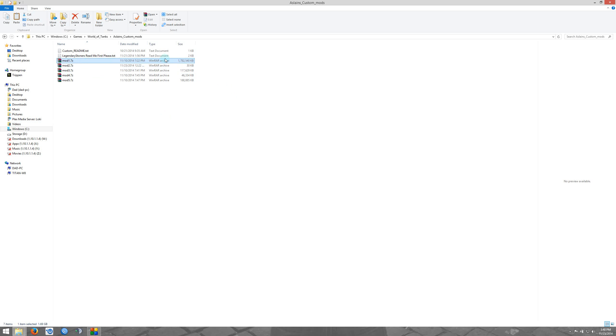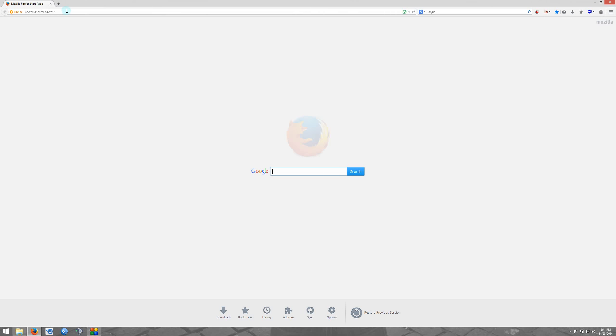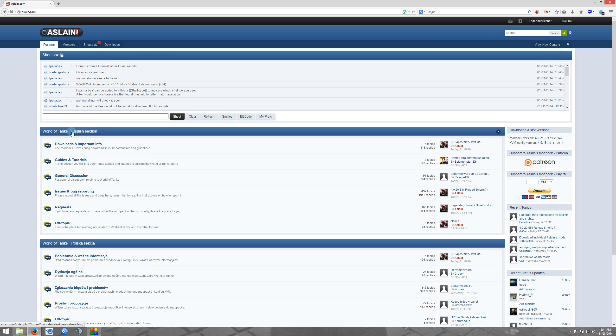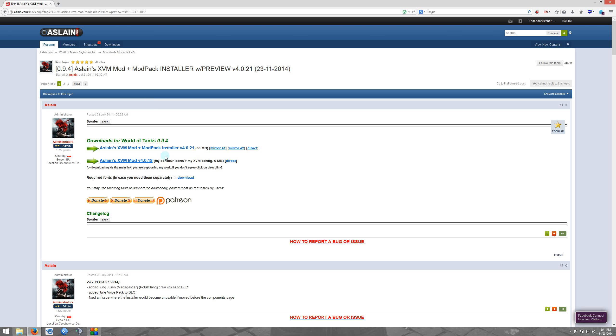You can see here this first file is 1.7 gigs — it's a good file to have for this demonstration so you can see exactly where this stuff is being installed. Now that I have my Aslan's custom mod folder set up, our next step is to go get Aslan's mod. Basically just go to aslan.com and once you're there, you'll be in the forum section under downloads and important info. Click that link and you will see the most current version of the Aslan mod installer available. Go ahead and click that link.